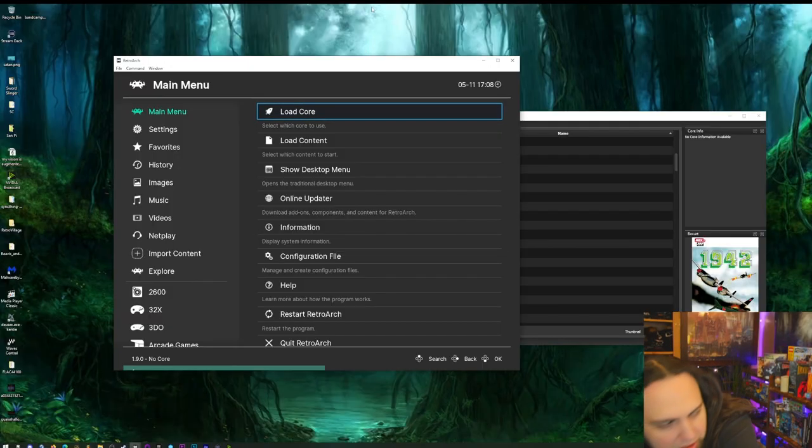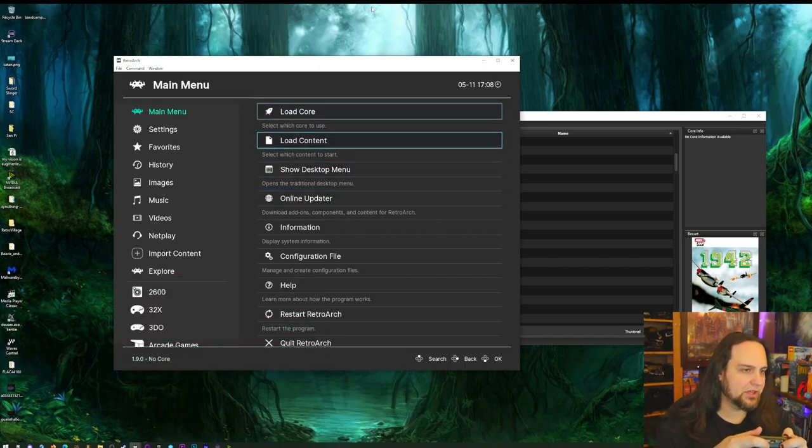I'll break it down this way: I'm going to talk about the cores I use on a beefy computer, and also mention alternatives if you need more performance on older hardware. There's a lot of people online yelling about one core over another, and a lot of them are right from their perspective. So this is a very general view — these recommendations will get you playing all these old games with very minimal input lag.